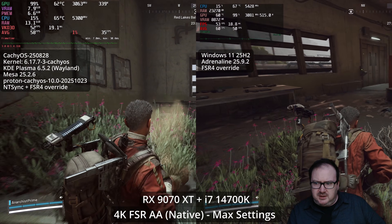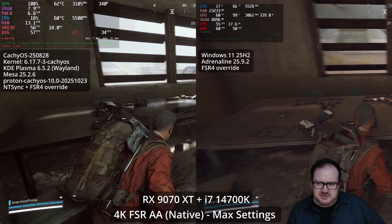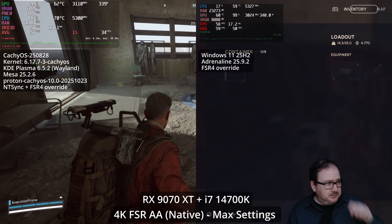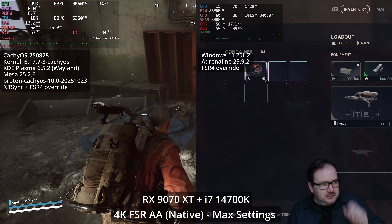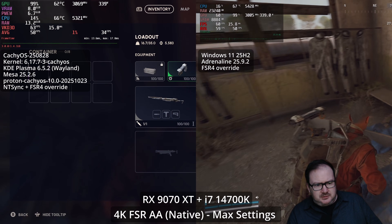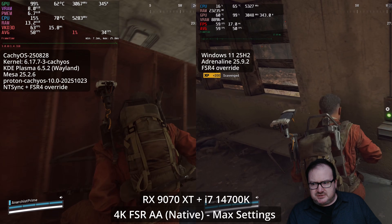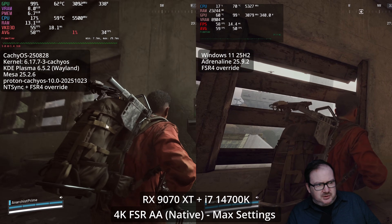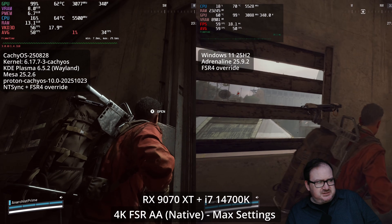At native, absolute maxed-out 4K settings with Epic everything, there's not a lot between them in terms of overall FPS. Windows does look a bit smoother, and what I found is that the lower the resolution, the smoother Linux gets. Windows is quite playable — I'd say it's close to 60 FPS.